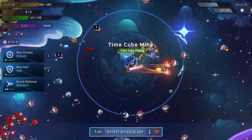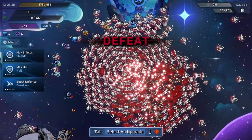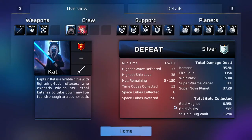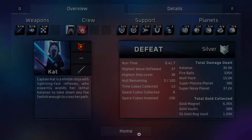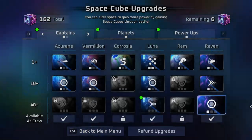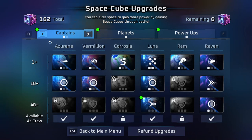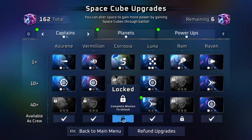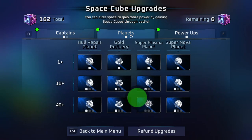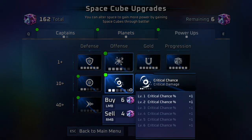Oh my goodness. We've got four cubes. And with all those cubes that we found, we can actually upgrade our captains and such. So I believe this will be available as crew. If you complete their specific missions, that's when you can unlock them as crew members. Silly me, I'm forgetting how this works. But yeah, you can upgrade a bunch of stuff to make your runs a little bit easier.